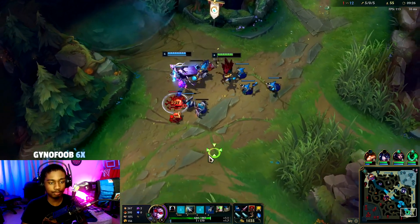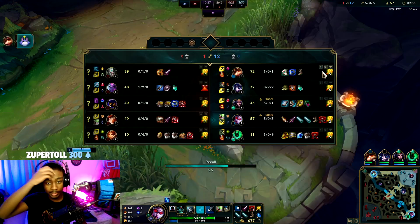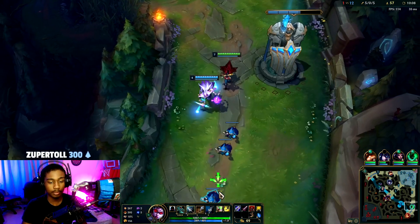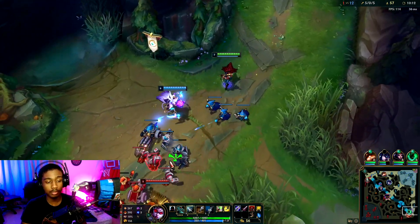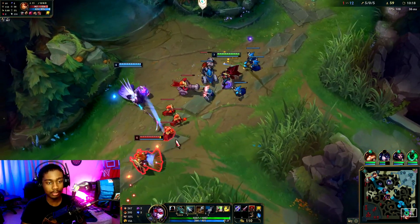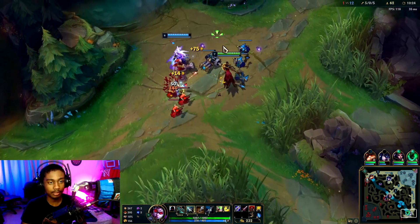We put ourselves in really good situations where we can tank all their damage. We have enough for Blade of the Ruined King so we want to reset — that's our power spike. Now in a 1v1 situation it's like a guaranteed win no matter who we play against, and especially after Rageblade our on-hit effect will be insane.